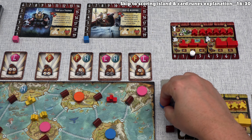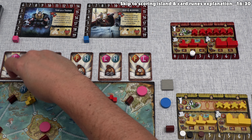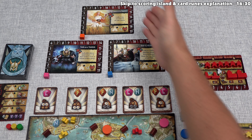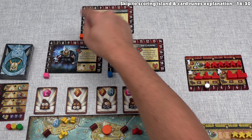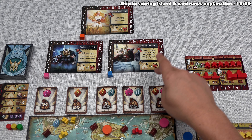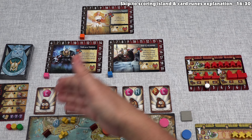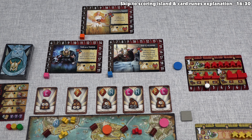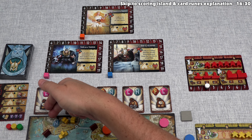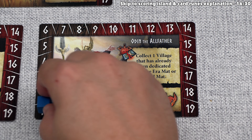Having island rune tokens is important for two reasons: they unlock and power up card actions, and they're worth points at the end of the game. Up here we have three god cards — during setup we randomly pulled three and assigned blue, pink, and orange colors to them. Every time control of an island changes, the fury of the god matching that rune color increases by one. Odin the All-Father is the blue god, so Odin's fury increases by one — we move that token from zero to one.